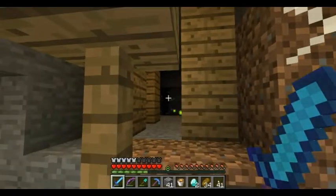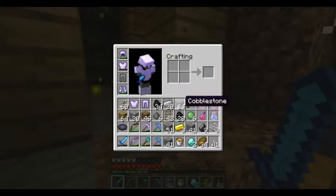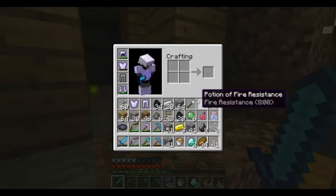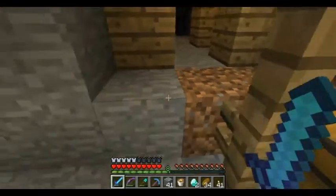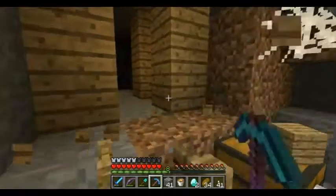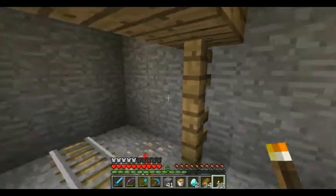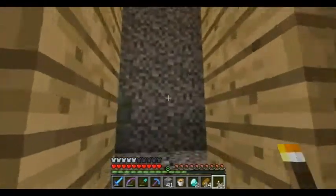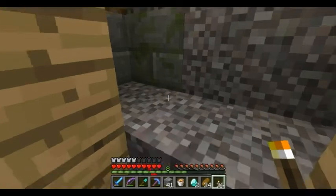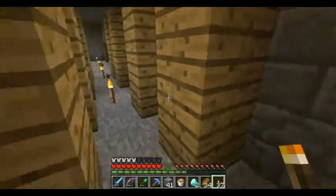I'm looking at you - come on fool, bring it on. Yeah, that's right. When did I get an iron shovel? It must have been dropped by a zombie. Alright, now we can go this way. I really wanna find a stronghold soon. Oh my gosh, no freaking way. Alright you guys - we just found a stronghold!